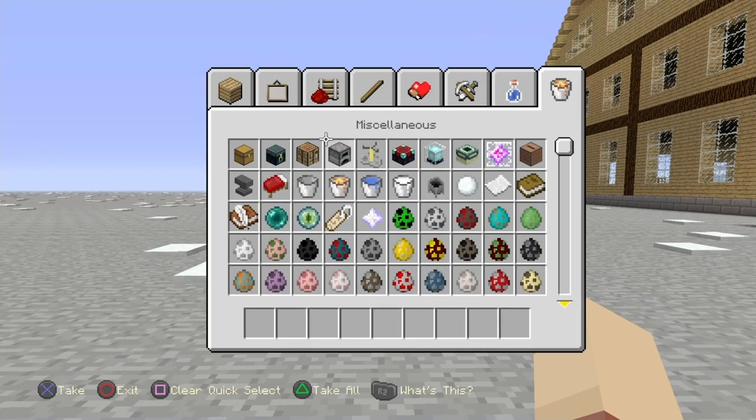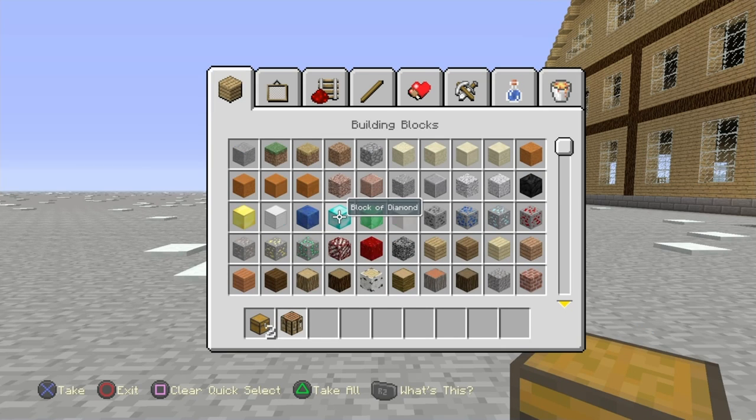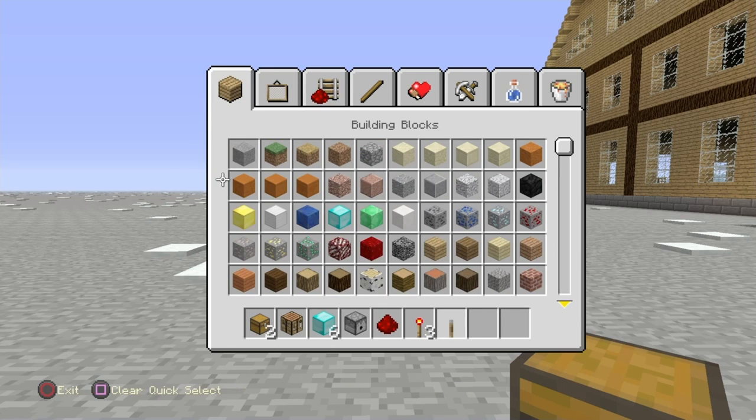To build this, you only need a few things that are very easy to obtain: two chests to make a double chest, a crafting bench, and the item you want to duplicate — for me that's diamonds. You'll also need a dispenser, one piece of redstone, three redstone torches, one lever, and four pieces of stone.